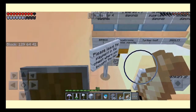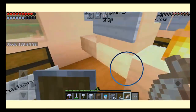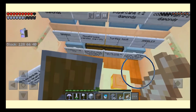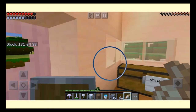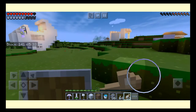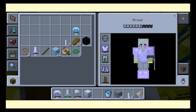I added some cocoa beans, jungle saplings, bamboo, and a pet shop with mushrooms, parrots, pandas, and turtles. I'm gonna sell some of my pets — breed them and then sell them. Now we're heading to a mushroom island. I used the chunk-based map biome finder to locate it and I hope I got the coordinates correct.